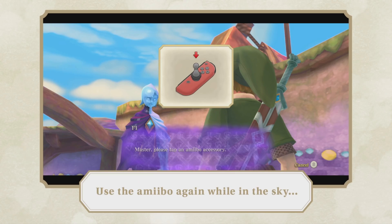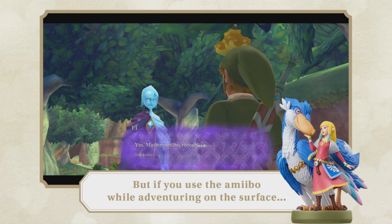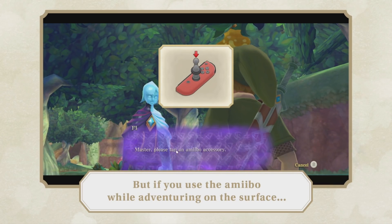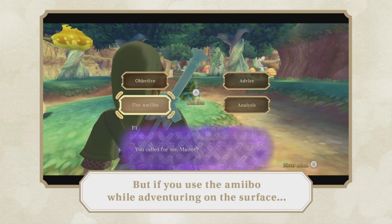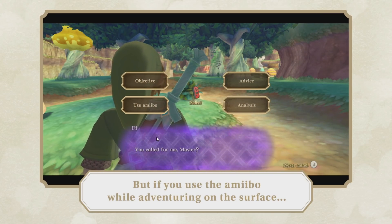There's one other interesting piece of information here. Even though Fi has this very generic 'Master, please tap an amiibo accessory' text, this is actually the only quick text we've seen so far in all the footage of this game — this text appears absolutely instantly, whereas all the other text we've seen tends to scroll pretty slowly, at one character every two frames at 60 FPS. So hopefully there's more quick text than this, but we'll just have to see.